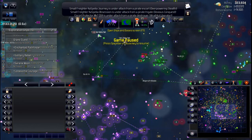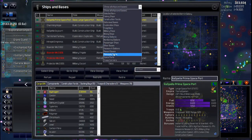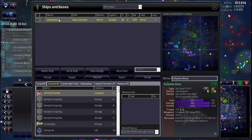Now, a star base — yes, somebody pointed out that we're going to have two stations with the same name. One's our research base and the other one's just a base around our planet, so they're going to be named the same. I'm just going to rename this one — we'll just call it the Star Lab Base.